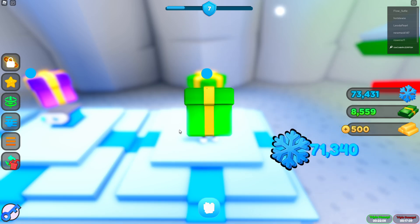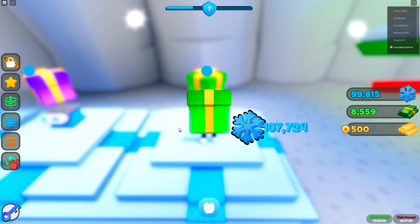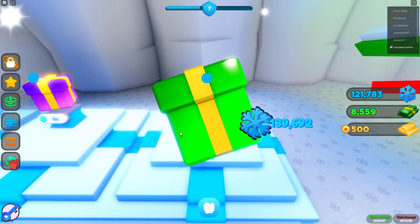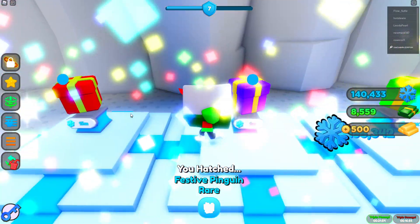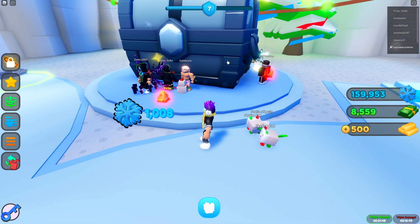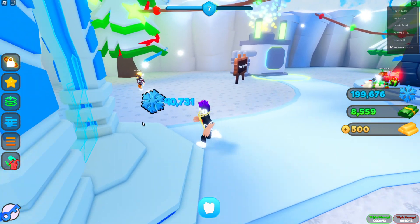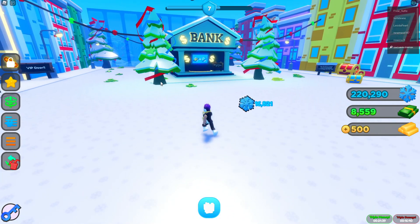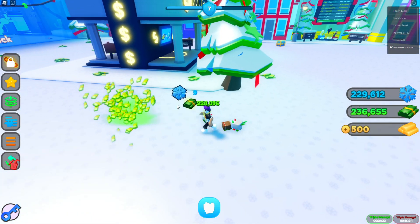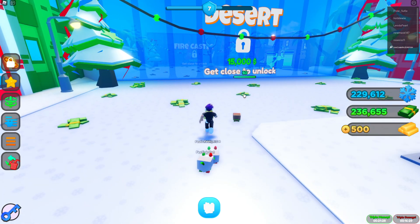I keep opening gifts and got a Gingerbread pet. Pets from the earlier areas don't even matter anymore since these winter pets are already way more OP. I can just grind snowflakes toward a million. Honestly the difference between individual pulls isn't that huge, so let's head back to regular cash grinding. With my pets active I hit 200,000 dollars just like that!